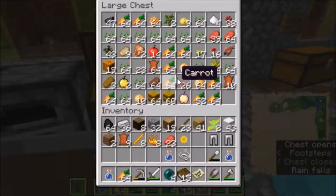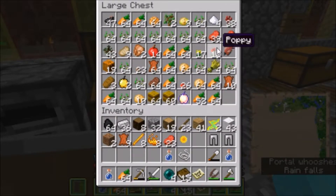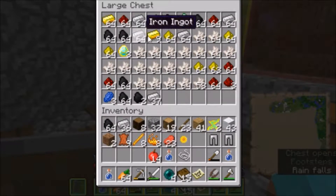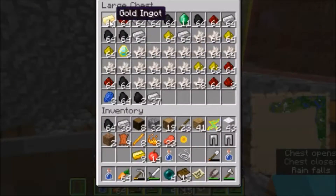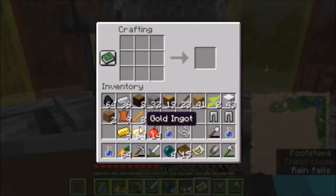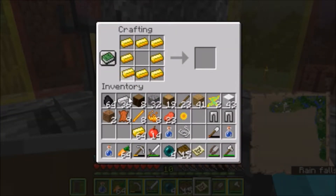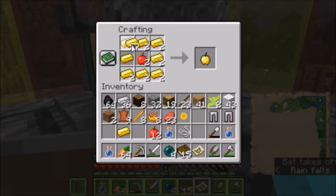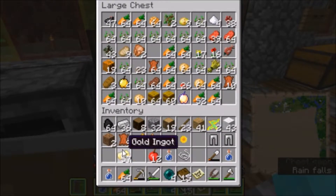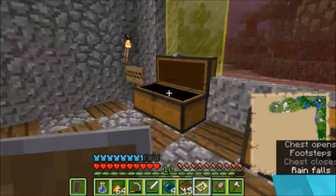The other thing we're probably going to want is a bunch of food — and by food, I mean golden apples. We can make two golden apples, because I want to save as much gold as we can. So now we have four golden apples total. That's fine — I'm perfectly good with that.